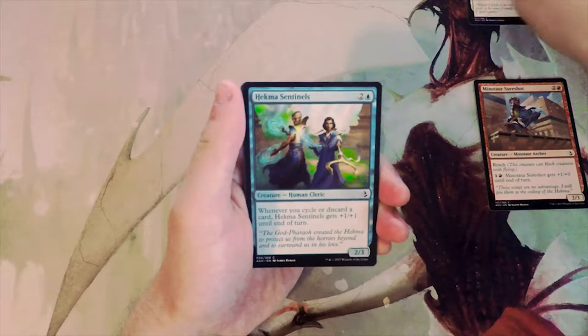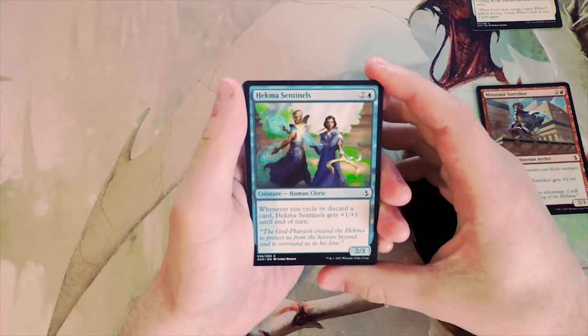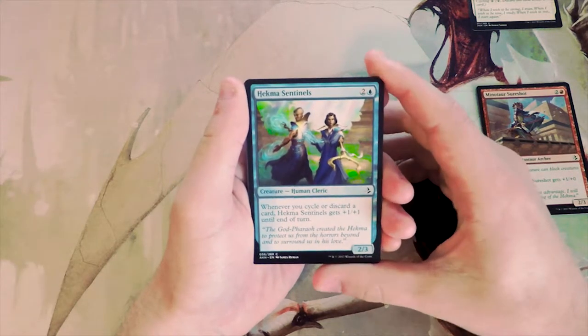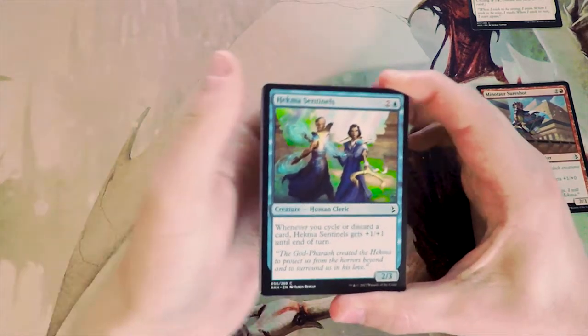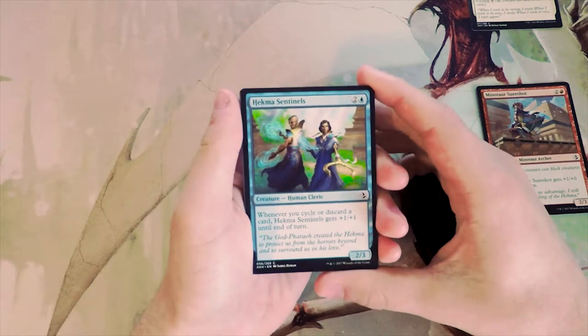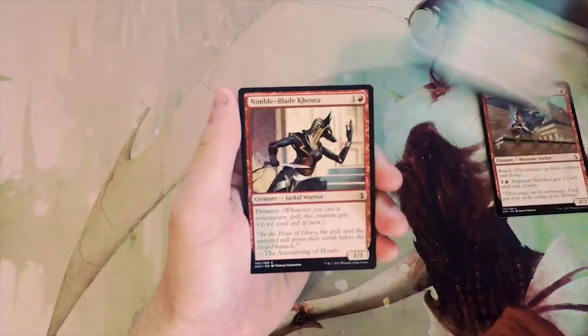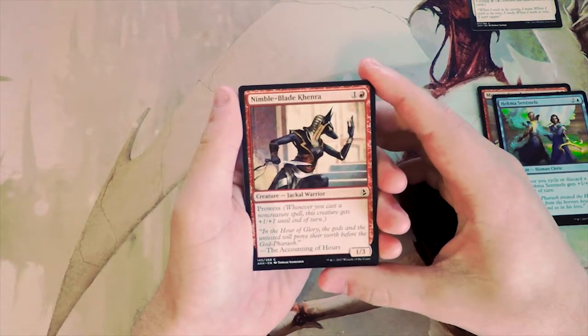Hekma Sentinels is a 2/3 for two and a blue — whenever you cycle or discard a card, it gets +1/+1 until end of turn. This falls similarly into the Sure Shot range: a great three-drop but not necessarily a first-pickable card, just something you'd want to see in your deck. Nimble Bladeknight is a 1/3 for two with prowess.